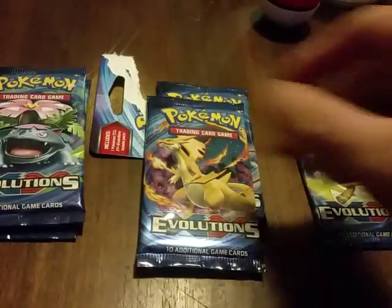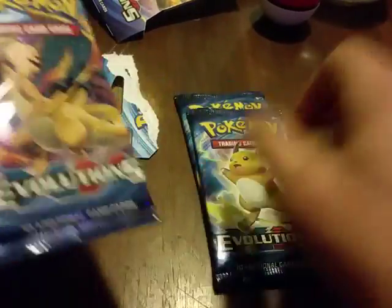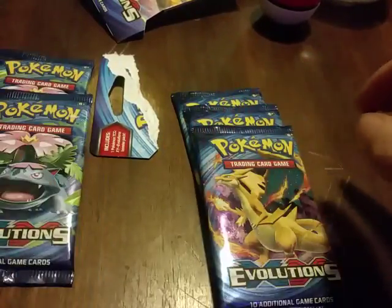I didn't get one Blastoise pack. Hoping to pull some EX cards. So we got two Raichus, a Charizard, two Venusaur, and another Charizard as our holo slots. We're going to start with the Charizard packs.